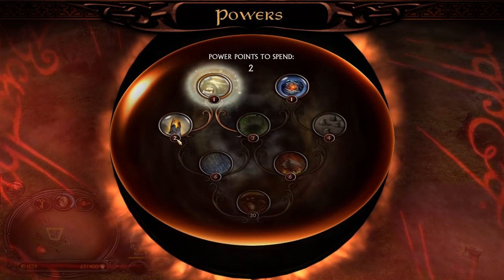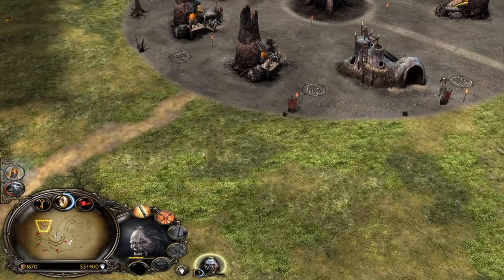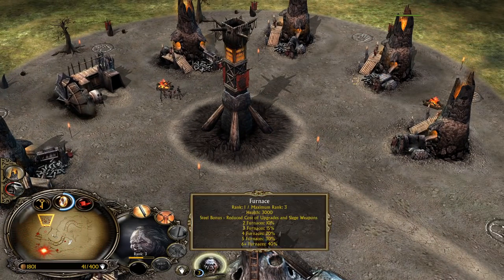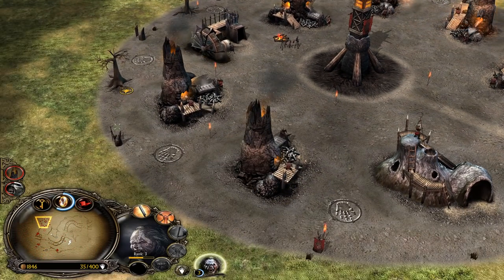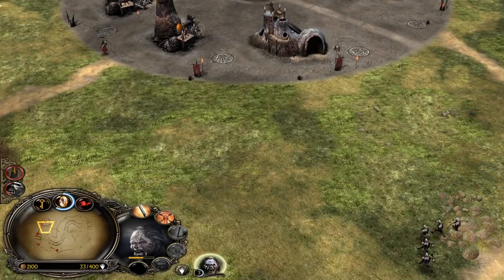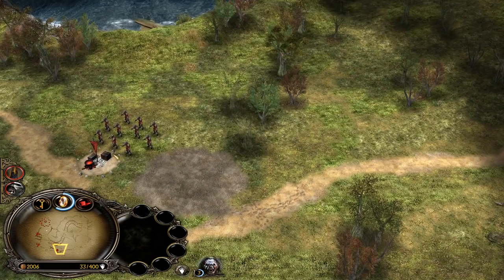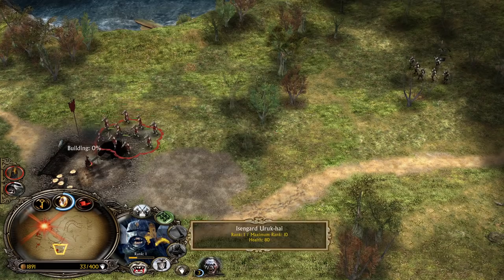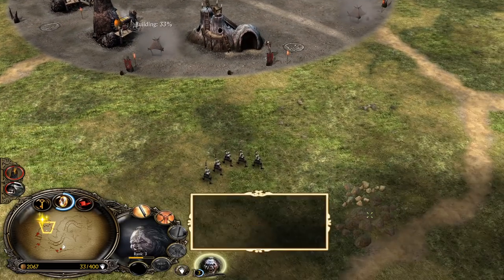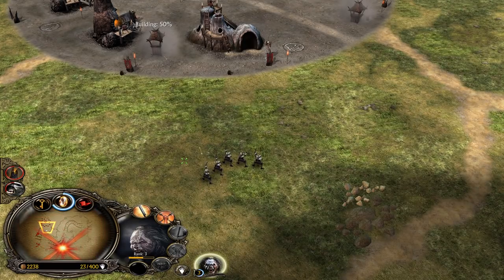We have now two power points collected, which you want to always invest into the Industry ability and use it on three Furnaces at the same time. Against Gondor in some situations it's also not bad to skip Industry and go for three power points instead in order to have the Tainted Land. The Gondor player would normally be spamming Elvenwood against you. Elvenwood is a great counter to Isengard's Warchant, because Warchant is a buff which can get negated by the Elvenwood easily.